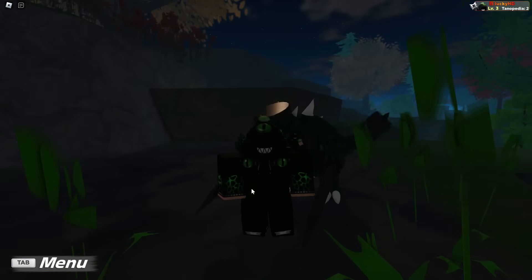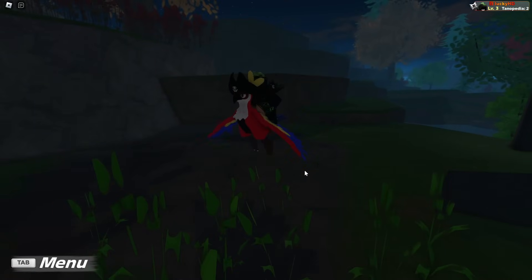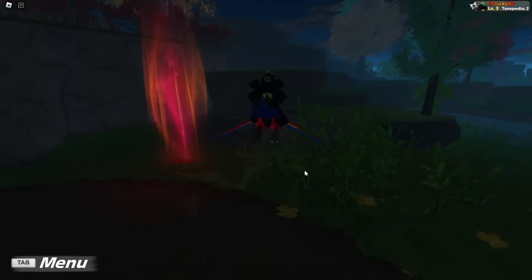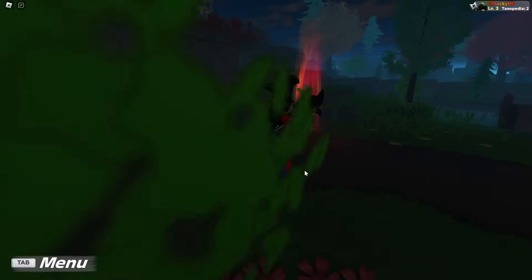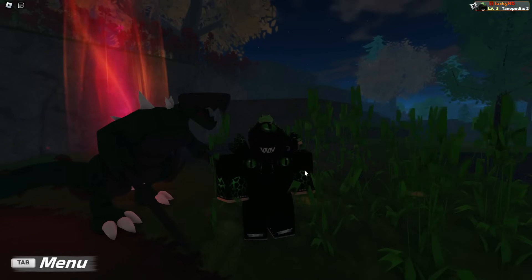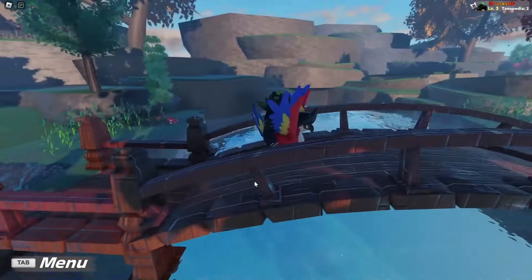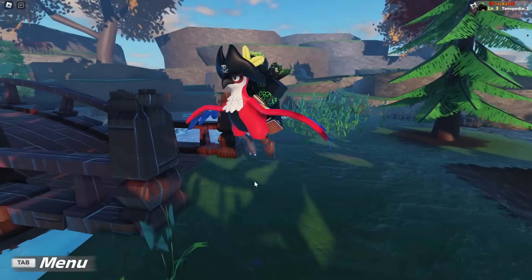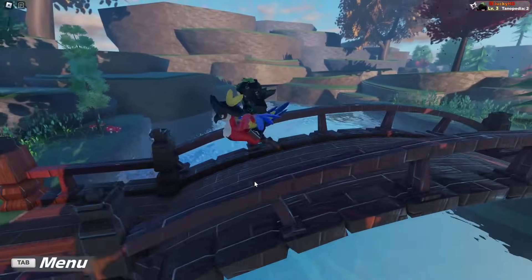Mounts are super fun to use. All you need to do is have the mount and just double tap shift, and it will put you straight onto the mount. Mounts are pretty fast — flying around and all that stuff. Getting from point A to point B with mounts is definitely really, really fun. Let me just wait until it turns day so you can see it better. Now that it's daytime, you can see it looks very, very beautiful — look at this beautiful pirate glistening in the light right here. But yeah, this is basically mounts.